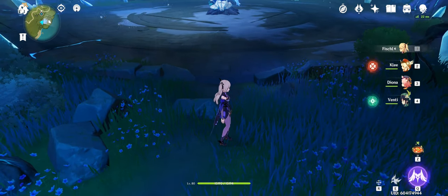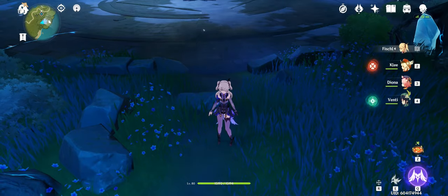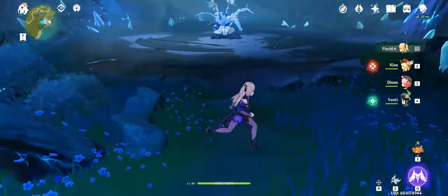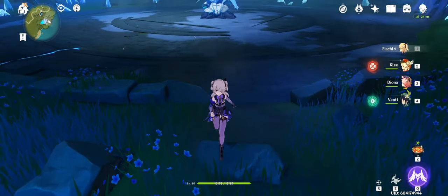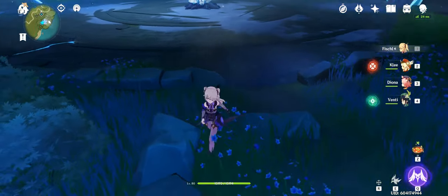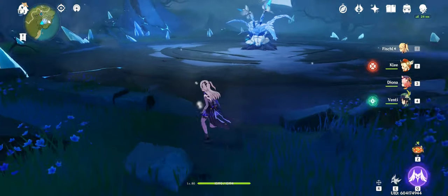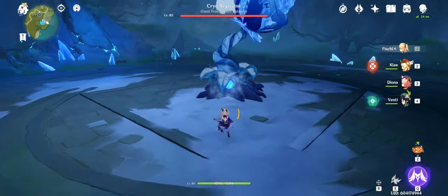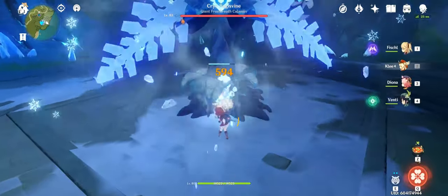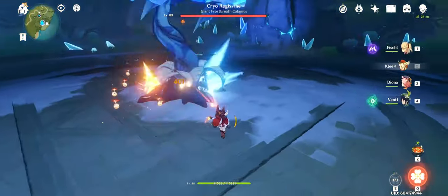Alright guys, so today I'm going to show you why I like to opt for the physical DPS set on Fischl over the more popular Electro Damage Support set. The reason why I like this physical DPS set is because you can basically left-click spam your enemies to death. You can get some really ridiculous damage outputs with the correct builds. Let's just show you how much damage you can deal with the full physical DPS set.